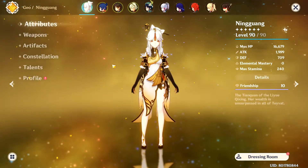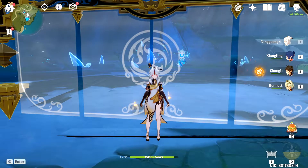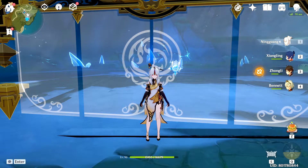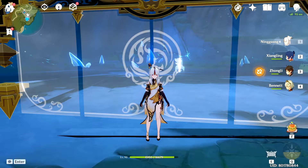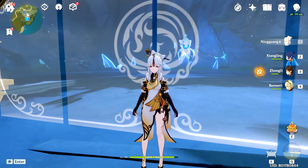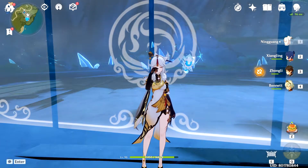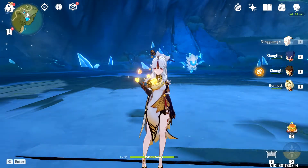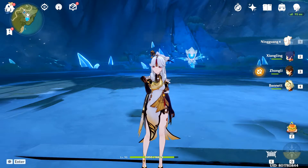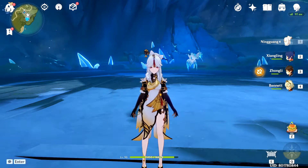As a Ningguang main, I absolutely love her. With the current abyss making Geo really strong, she is a really viable option. However, there is no problem with Ningguang as a character — at least for me. The problem is that she is Geo, and Geo as an element relies on raw stats. There is no way to amplify Geo damage except through Pyro Resonance, Bennett, Mona ult, Thrilling Tales of Dragon Slayers, and Zhongli shield. Point is, it's really limited.